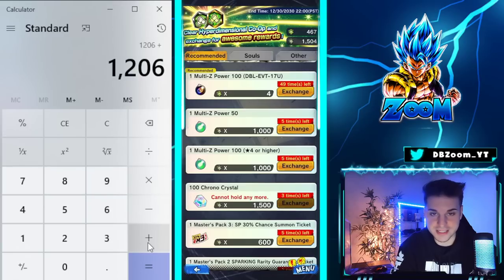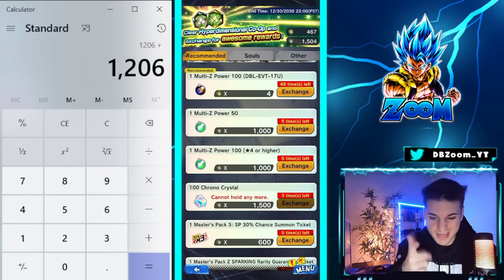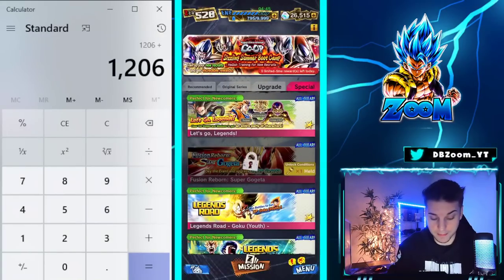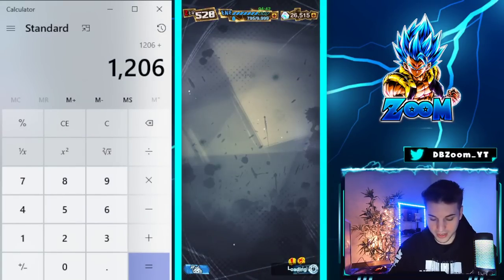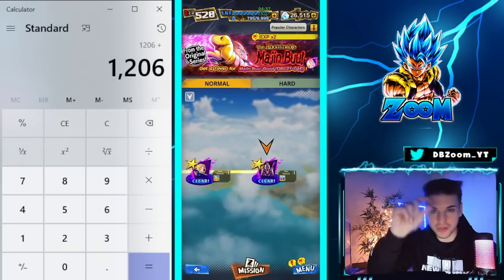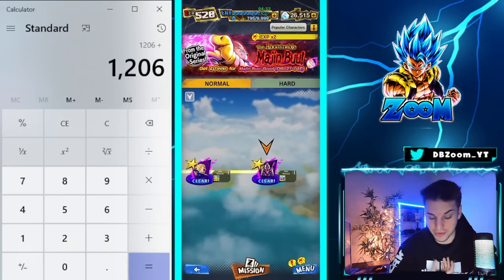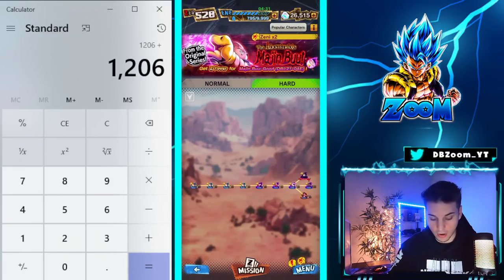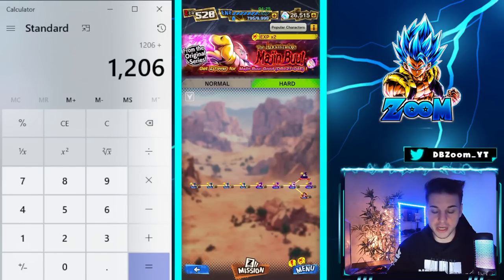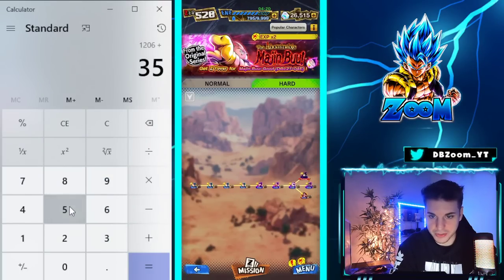Next up we do have the Majin Buu event. It's still the same event but we got the hard mode, and it's just kind of weird to see the whole event empty — I kind of like it to be honest. It was so overwhelming with all the returning events before, which annoyed me personally. Anyway, I did all the calculations — all the little missions, the first-time rewards, all that good stuff — and here we can collect 350 crystals. So let's book in 350.